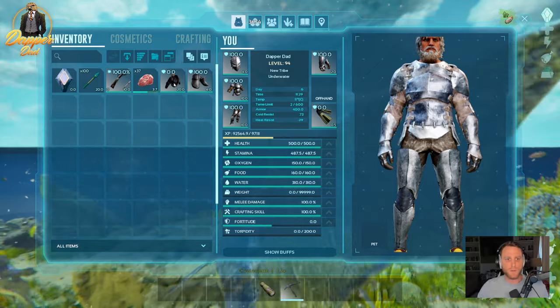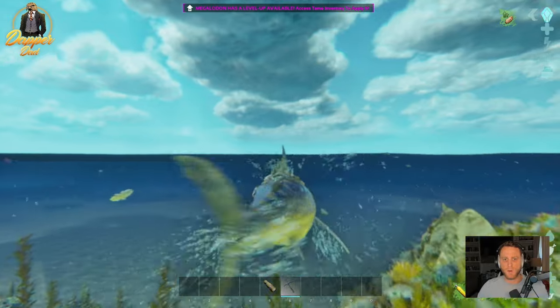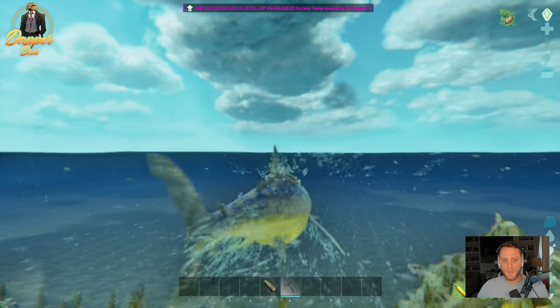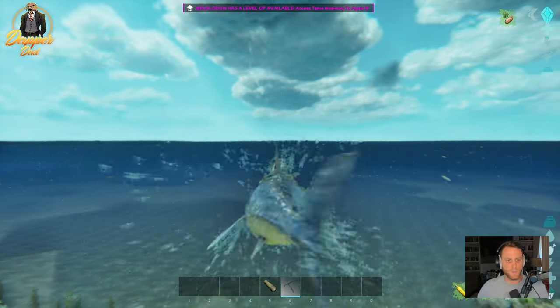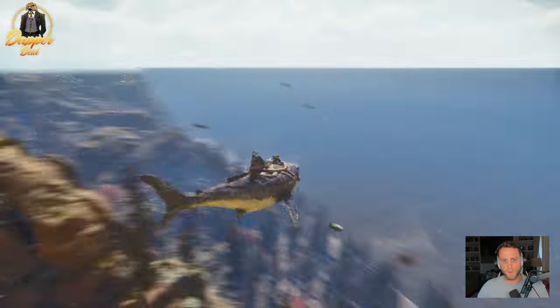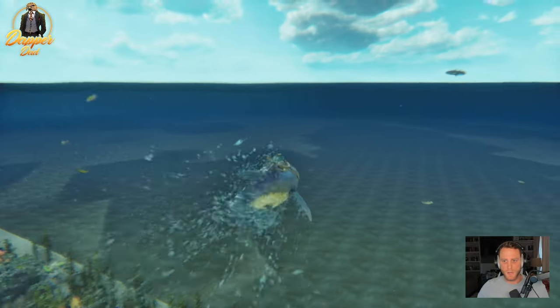Now you want to throw on your scuba fins and your scuba tank. Again, you can do this without a scuba tank — you just have to keep going up for oxygen, which makes it a bit more difficult. I do recommend if you have the resources, go ahead and grab a scuba tank as well. All of this is primitive; I haven't spawned in anything super high-end here.